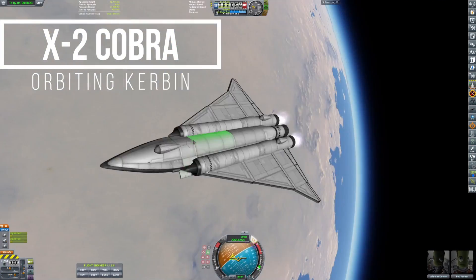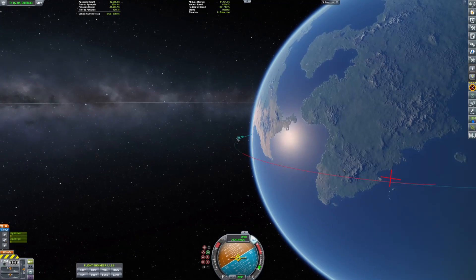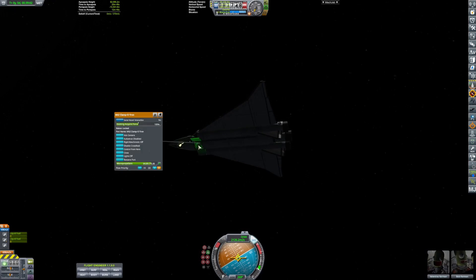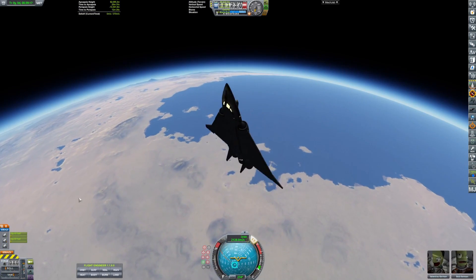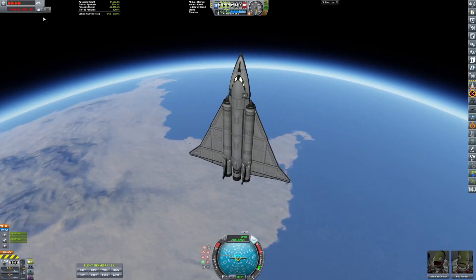This is the X2 Cobra, currently orbiting Kerbin with Valentina and Bob. I believe I was a little bit more successful with the de-orbiting this time — I feel like I did it much better than the other time.